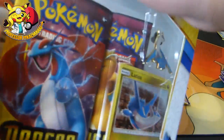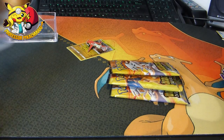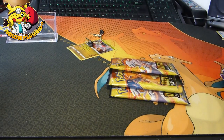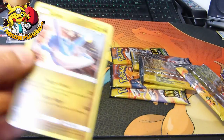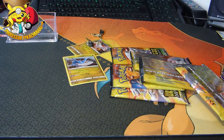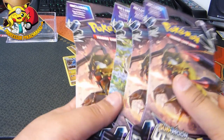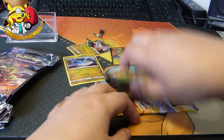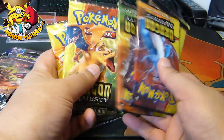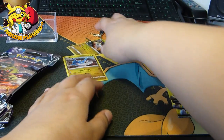Opening up the second box now — tip this out. Latios promo. And there we go guys, so we've got four Ultra Prisms. But then the stars of the show: Dragon Majesty.